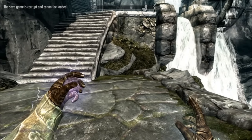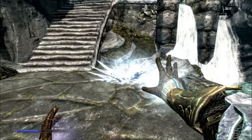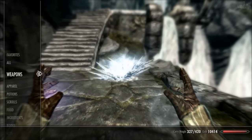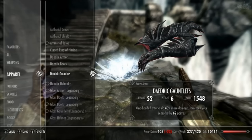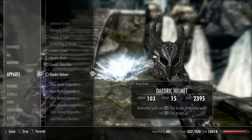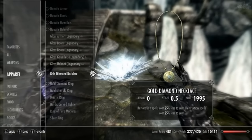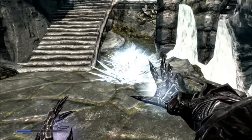Now we've finished our armor, let's see what we can do. This is using spells with no enchanted armor on — as you can see, it uses magicka. Now let's put the armor on. This is using spells with Daedric armor on — unlimited magicka.